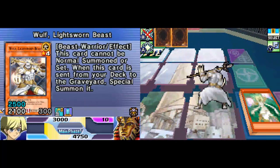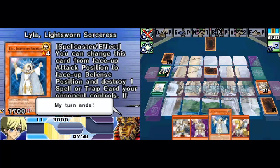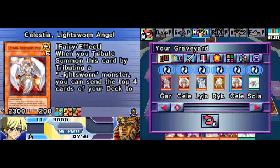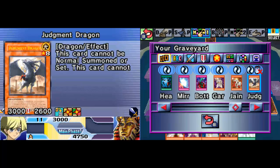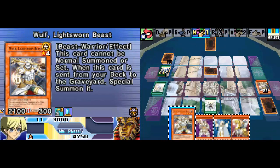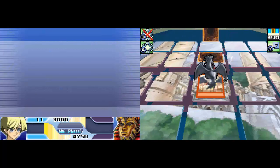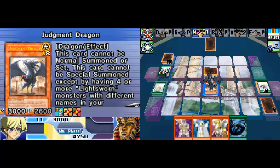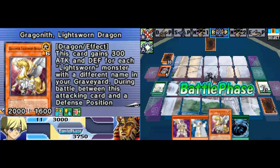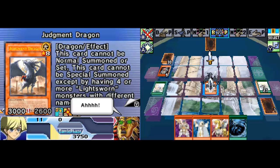Oh well. Unless I get another Judgment Dragon now — I do have a Solar Recharge. I discard Wolf to draw two cards. Nice, perfect — I special summon Judgment Dragon! Lucky draw there. I activate Judgment Dragon's effect, destroying all other cards on the field. There goes your Golem Sentry. And Judgment Dragon can hit you for the remainder of your life points. Goodbye. There goes 3000 life points — you are now done. Goodbye, Guardian Sphinx.